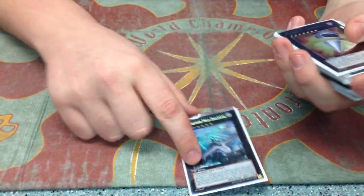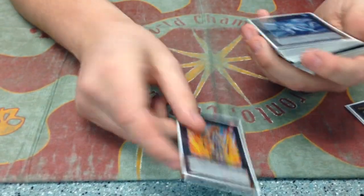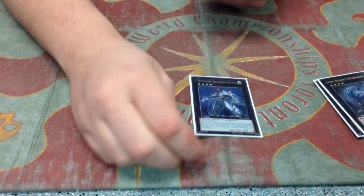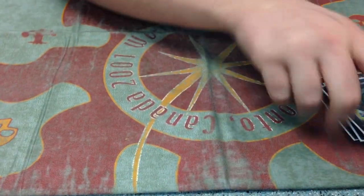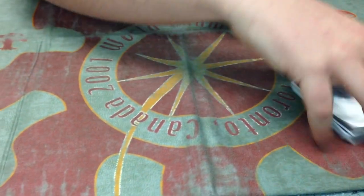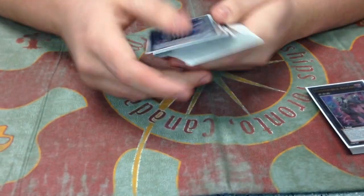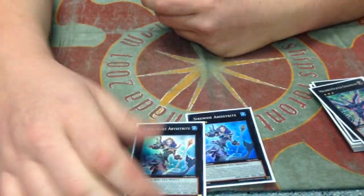For the extra deck, I played one Dragosack, one Big Eye, one Gaios — these are the only rank sevens. Lollatine, Bahamut, Diamond Dire, Exciton, 101, Giant Hand, two Dwellers. Did you ever need the second Dweller this weekend? No, not this weekend. Alucard — there's probably a lot of extra deck space, honestly. Alucard you only make when you're winning a lot of the time, so it doesn't come up that often. Angineer and then Double Trite.